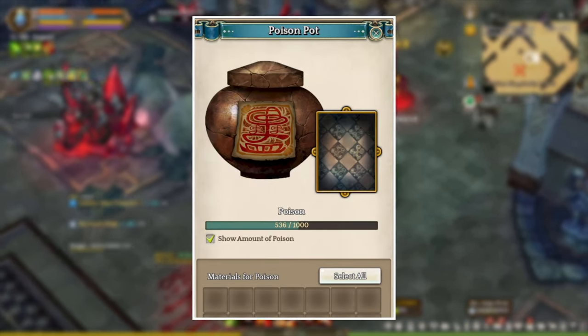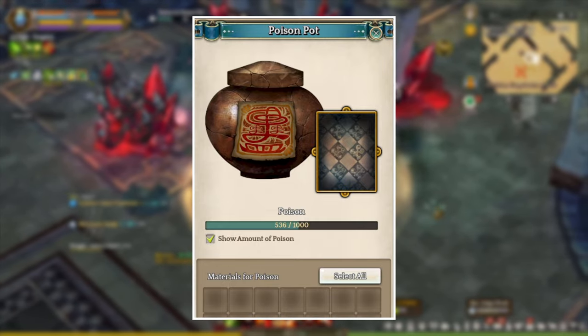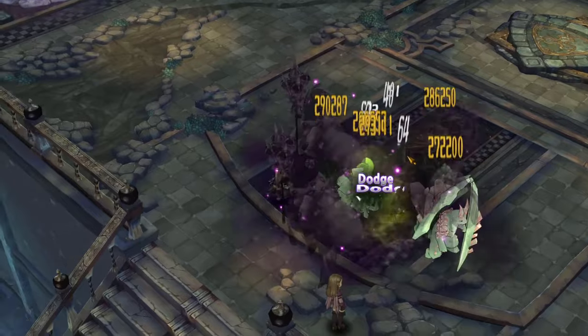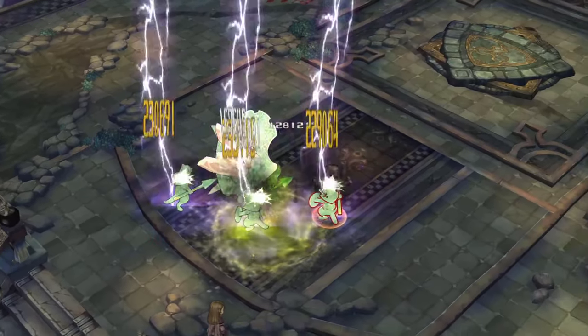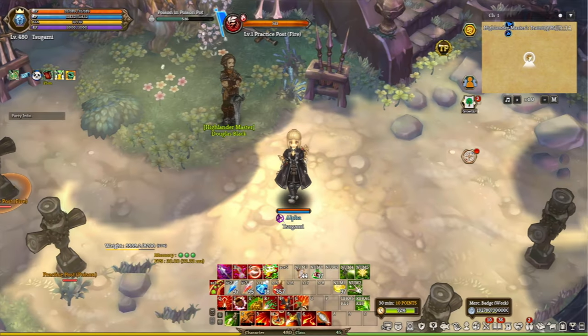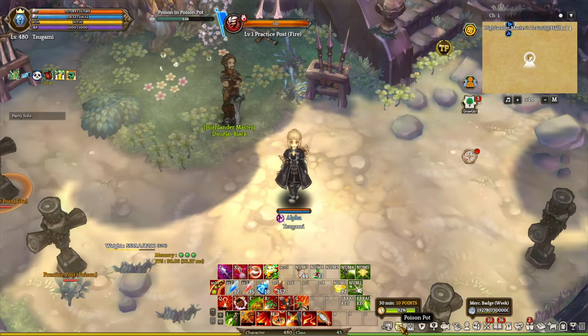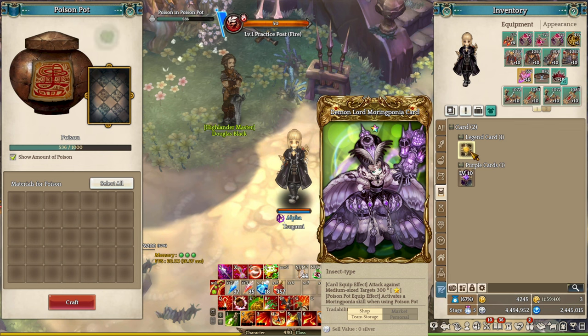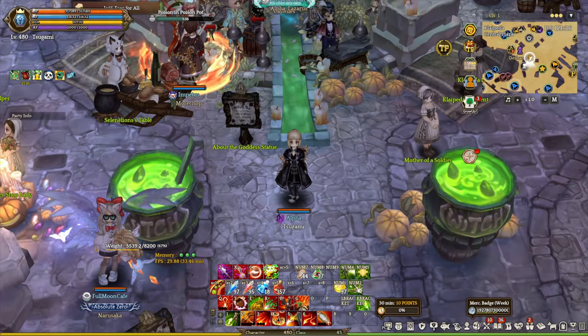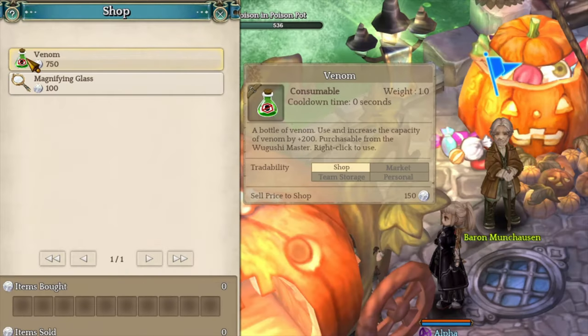Players can also equip a boss card for Poison Pot. There are 2 different options: Morinponia and Tantalizer. I personally use Morinponia because it has a stunning effect. You can also buy the legendary Morinponia cards from the Merchandise Bad Shops. After that, open up the Poison Pot interface at the bottom and equip the card. In order to use Wugushi's skills, you must have Poison in the Poison Pot, which you get by consuming Venom items purchasable from the majority of Archer Master NPCs.